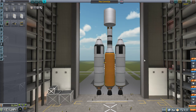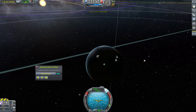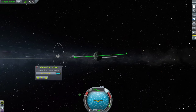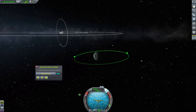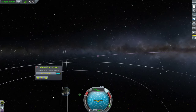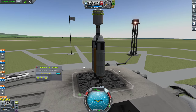But before we go, I'm going to go ahead and turn on SAS. Once it loads — there we go. And before we go, let's take a quick look at our target orbit. It looks like it's a slightly inclined equatorial orbit in the direction we normally come in. Not too bad, nothing crazy there. Well, let's go ahead and launch this, shall we?